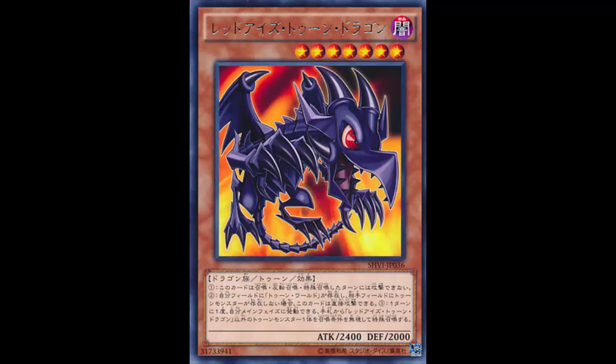Today we're going to look at Red-Eyes Toon Dragon. This card has been revealed and been out in the OCG for a while - it's in Shining Victories in the OCG. I never got a chance to review it since I'm not the biggest fan of toons and kind of skipped over it. But paired with the card we're reviewing on Wednesday, I decided to go back and review both.